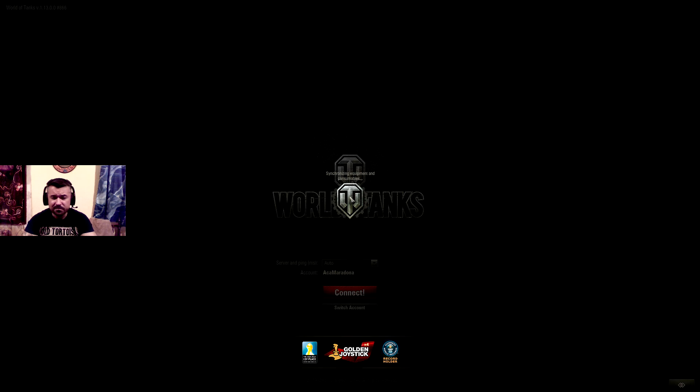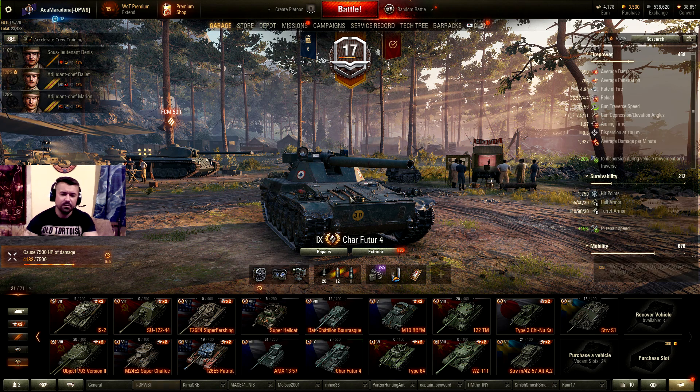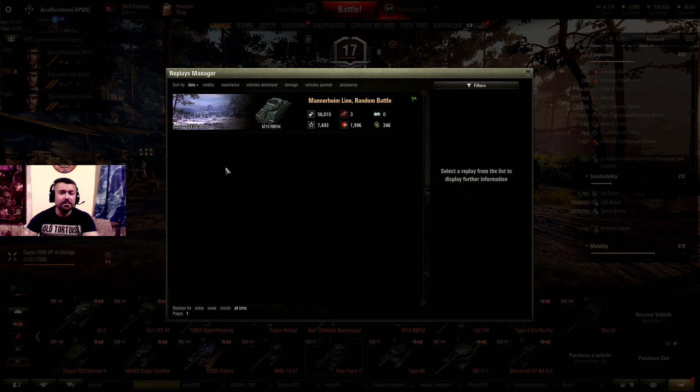Every time a battle like this happens — where I have a good position — I change the eventual score. At one point it was seven to one by kills for the enemy team and we were down 3.2 to 3.5k hit points. That's not a small difference, and most games with that score will be lost games, you can bet on it. But I and a couple of teammates actually turned the outcome in our favor.